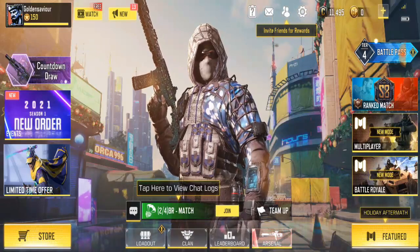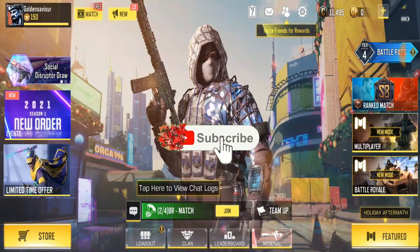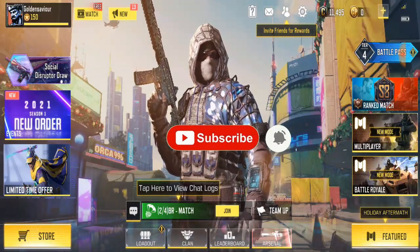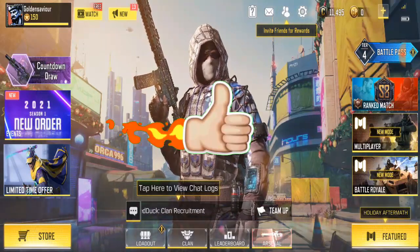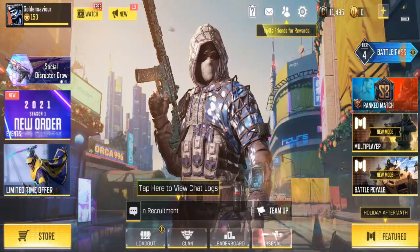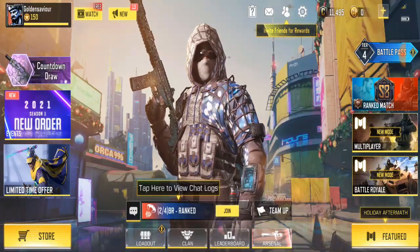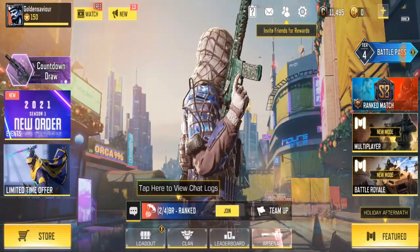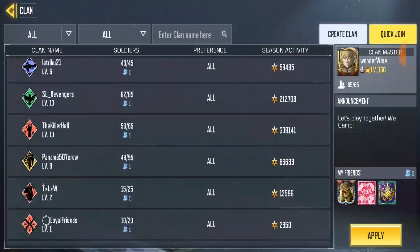So right now, let's go ahead and create a new clan. Before you move to create a new clan, you must have over 1,000 credits. To do this, find the clan icon down below on your home page. Click on it and you're going to see a bunch of clans you can join. If you don't want to join an existing one, go ahead and click on 'Create' at the top right-hand corner of your screen.